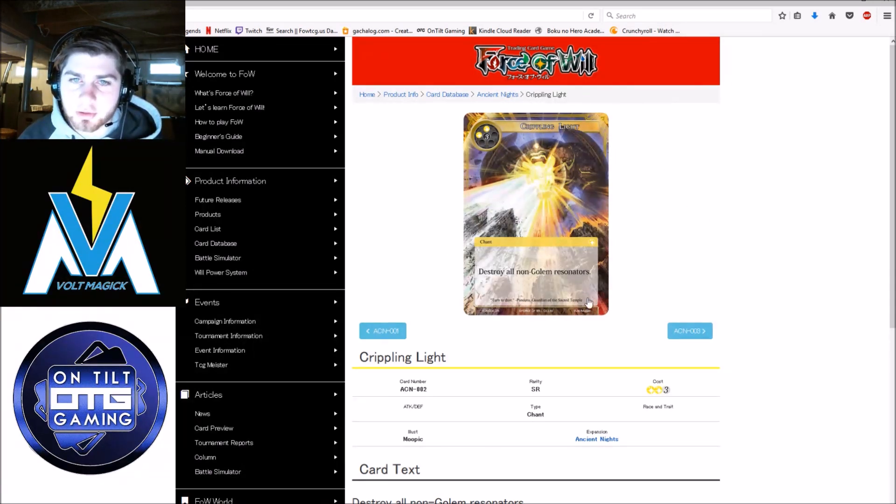Crippling Light — probably the best golem card because it is splashable. It's just another board wipe in white, and it gives Makage decks running Eternal Recurrence something they were looking for. The standard for Makage has been red-white-black, giving you Demon Flame, World of Madness, and Crippling Light. Having two board wipes in that deck is definitely something it was looking for, especially in a Fox-based meta where board wipes are really the only way to stabilize. And in a golem deck, this is just an absolute blowout. Definitely one of the better cards of the set — being a super rare absolutely earns that spot.